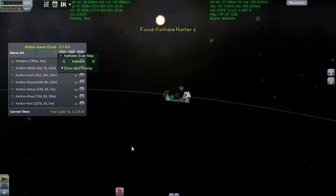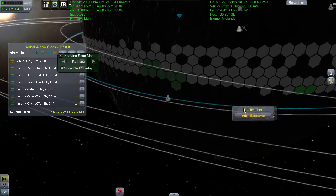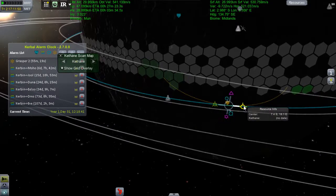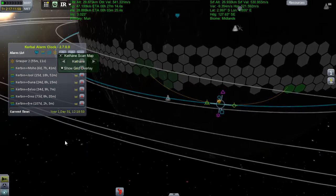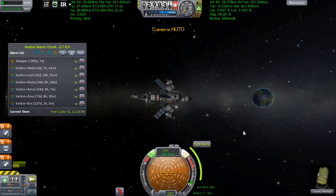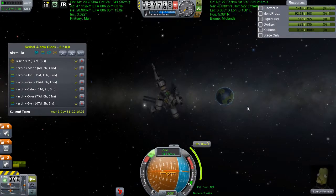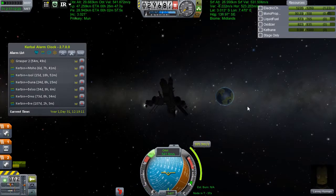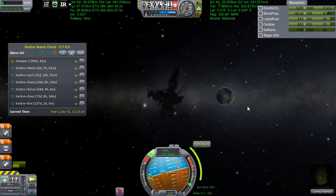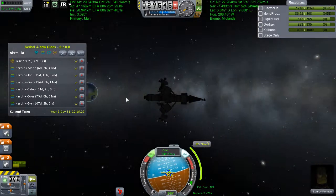Hey guys, welcome back to Ktrails, the Lenry Kerman story, where straight away we're in with a bad idea. So I logged in and went to Lenry's ship and went, oh look, a Keithane patch. And immediately set up a manoeuvre node to land straight upon it. Organised my orientation, and here you can see the stupid idea taking shape. I am falling into the shadow of the moon, and for some reason it's not even crossed my mind that this would be a bad idea.